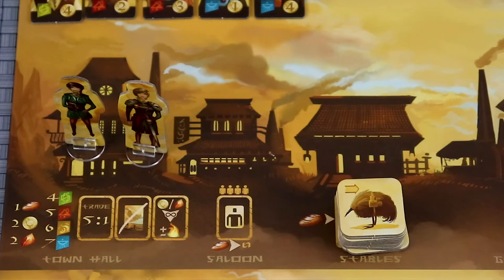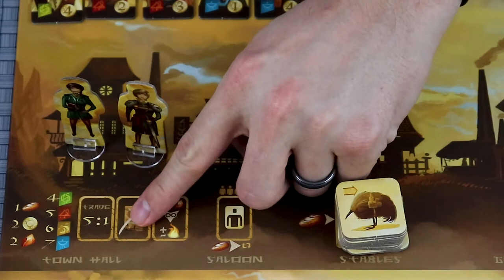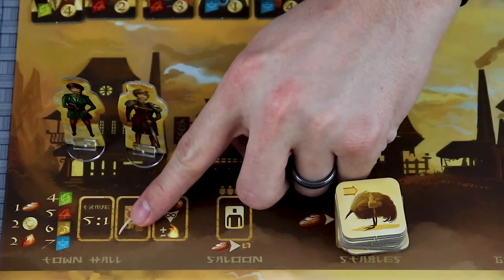The town hall has three actions you can do. The first will let you trade five goods for one, or one for up to five — reference the chart on the left for the value of each item. The second allows you to discard one card from your hand. The last one lets you spend coins or gems to adjust your reputation.